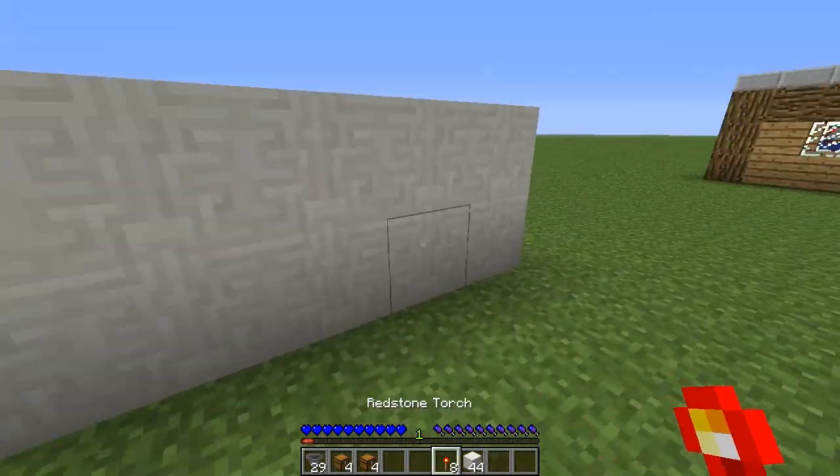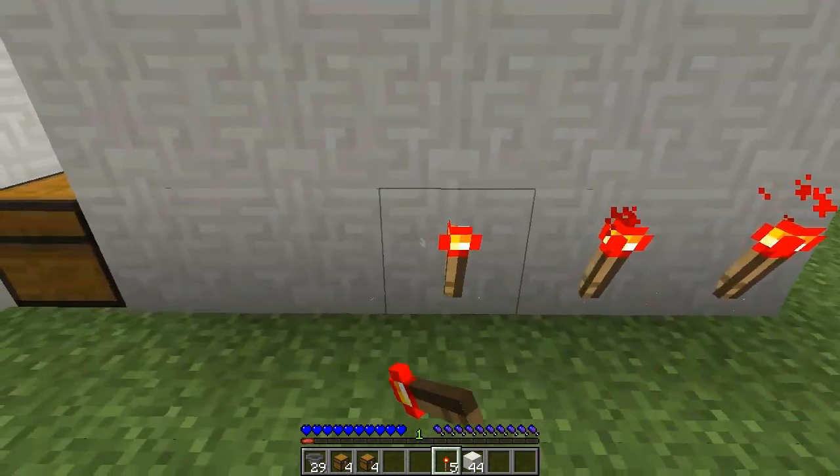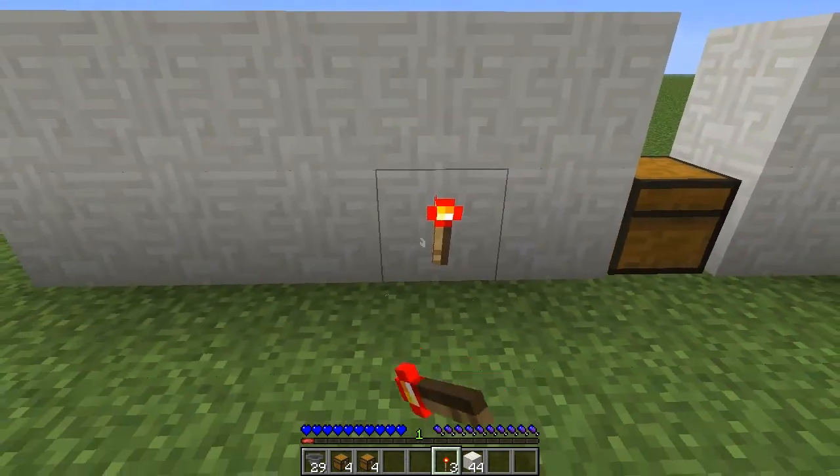Now behind the buttons here on the blocks, you want to put the redstone torches. Pretty simple.